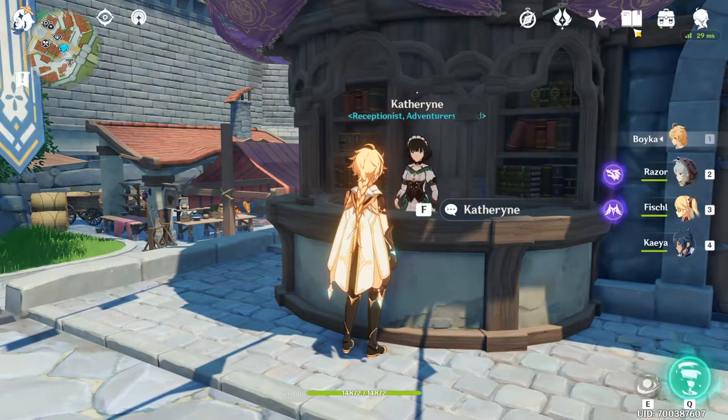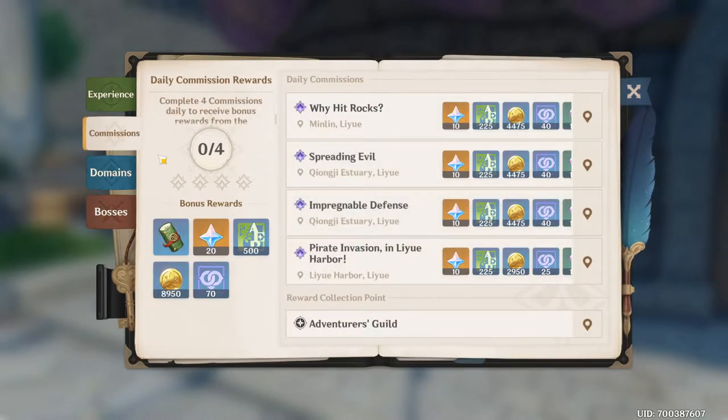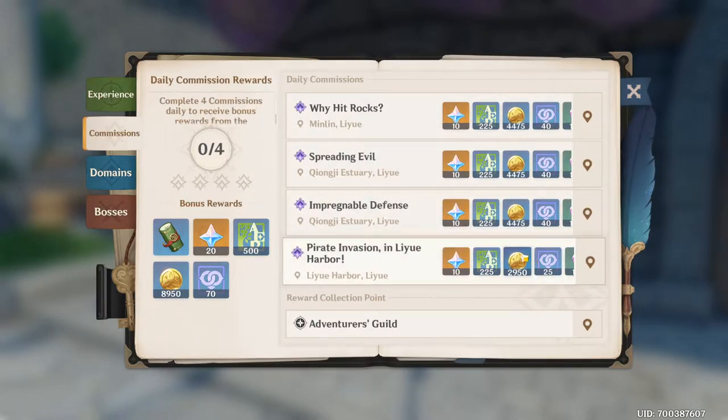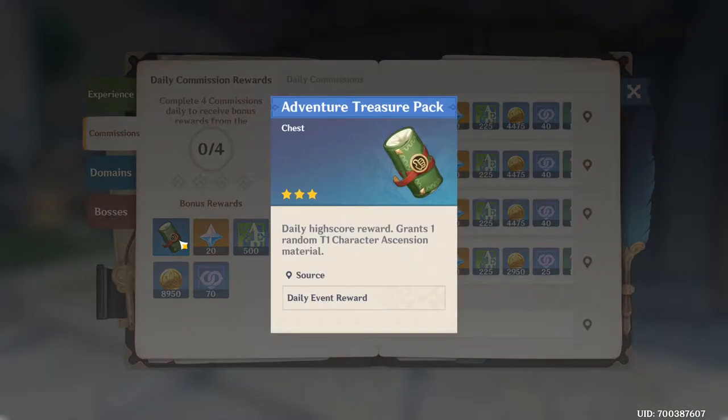You can see today's daily rewards by going to Commissions in the book. After you complete all four, you get a lot of XP and materials — it's really good stuff. Every single day you get a really good amount of XP and primogems. The first reward may change each day.